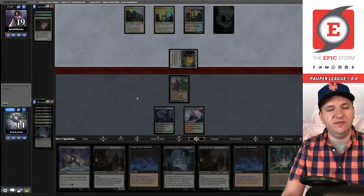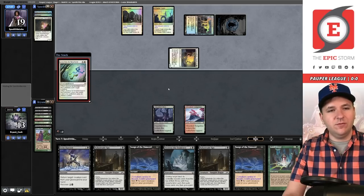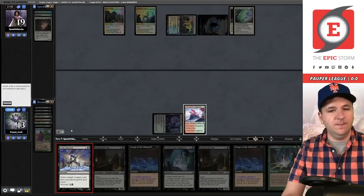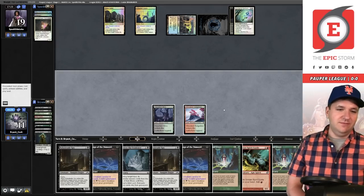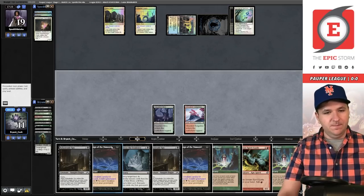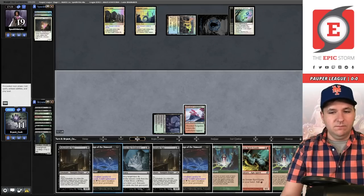Opponent attacks for one — they cast Journey to Nowhere. I'll respond by sacrificing the Tinder Wall; they have to exile their own Squadron Hawk. I'll Grim Harvest back a Street Wraith — it could hurt me, but we want to draw into a Pyroblast. No luck. Opponent has seven cards. I have ten mana available, so I could Songs of the Damned and if they let it resolve I could Spy — they could counter the Spy, so it all banks on Songs resolving. Let's try it — Songs of the Damned — it does not resolve.